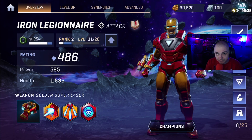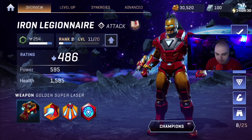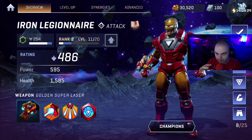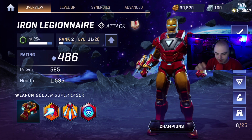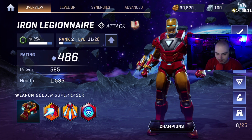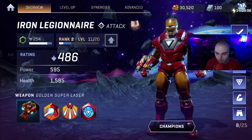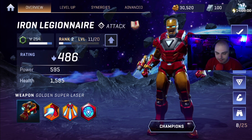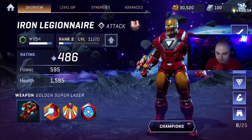Welcome back to another episode of Assemble. My name is High Ruler and today we're covering Marvel Realm Champions — specifically Iron Legionnaire. As part of our walkthrough of the game, we've been doing every character. If you're new to the channel, we go in and look at all the characters, their rating, power, health, and abilities. Then we take them into two games to see what they have to offer. I'm playing these off-video so I don't show bot gameplay.